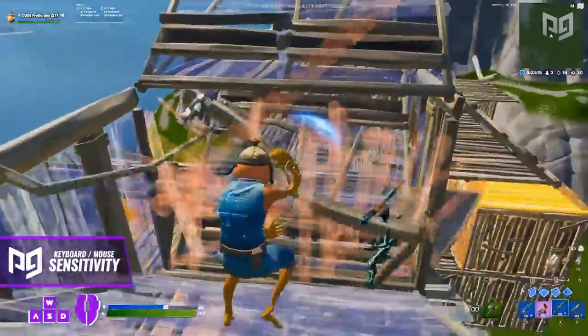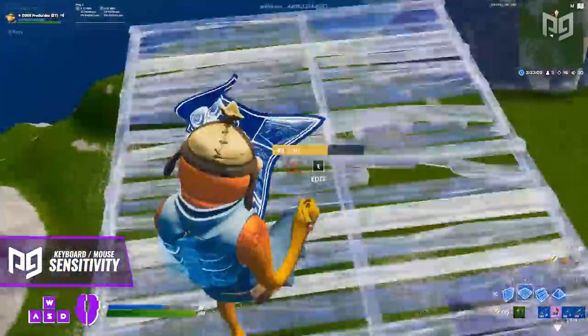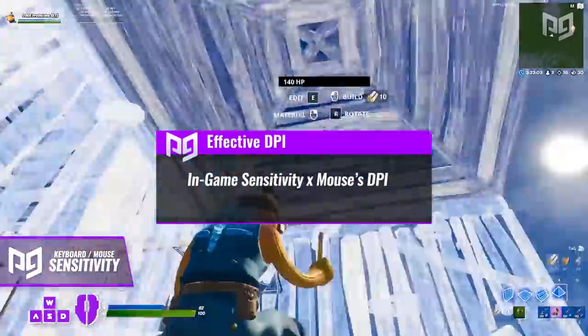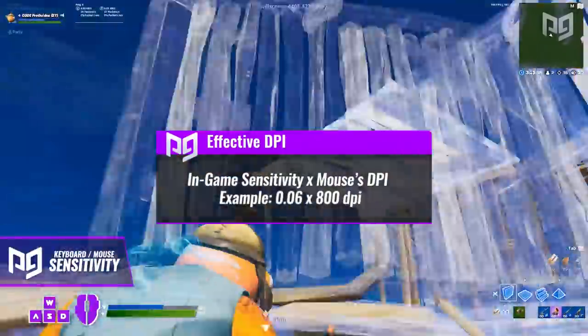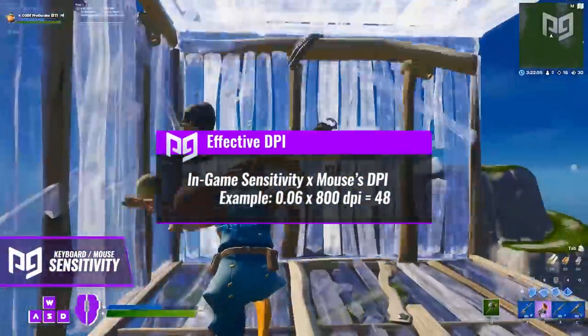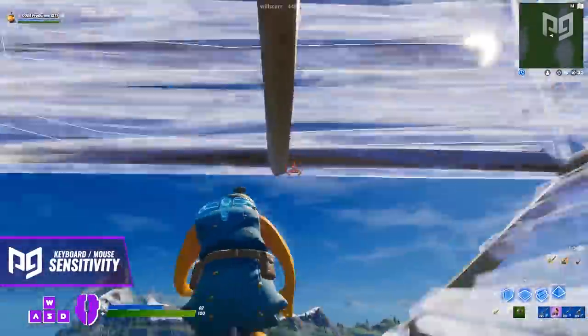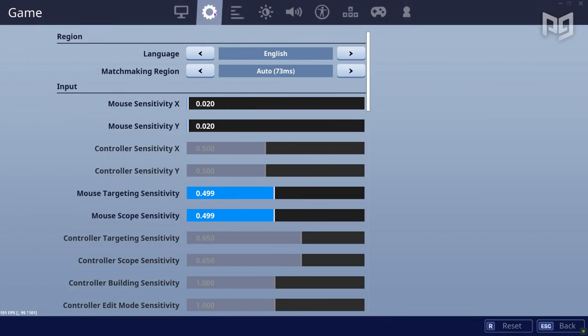Lucky for keyboard and mouse players, not much has changed in terms of sensitivity settings. Most pro players use an effective DPI between 42 and 67, with only a few outliers. To find your effective DPI, multiply your in-game sensitivity by your mouse's DPI. So for example, if you're running 0.06 in-game with 800 DPI, that equals 48. Being on the lower end of typical sensitivities has the advantages of more precision, better tracking, and overall the most potential for high accuracy. But if you'd rather go for a sensitivity more oriented toward fast building, you could bump that up to 0.08 or even higher, putting your effective DPI in the upper range.